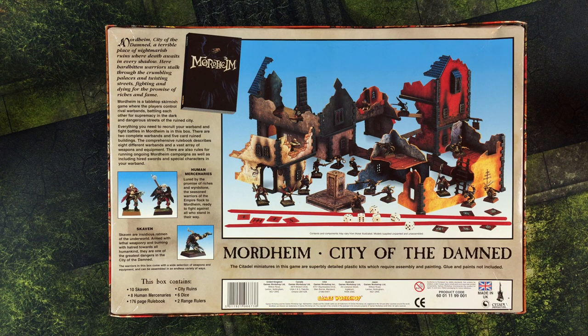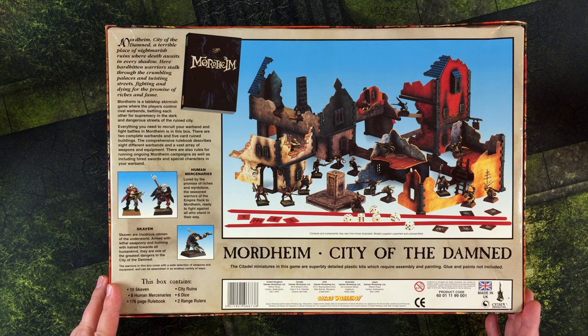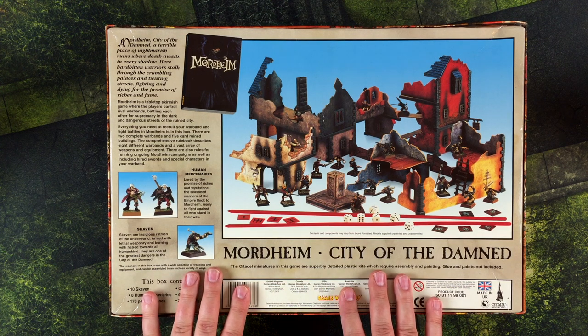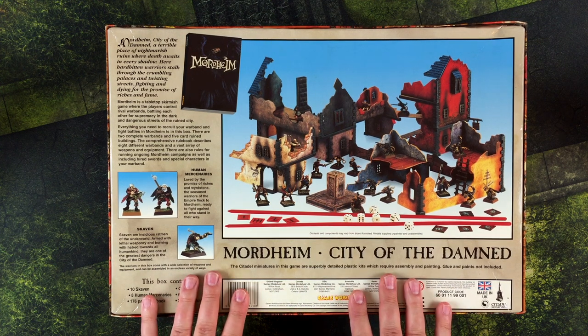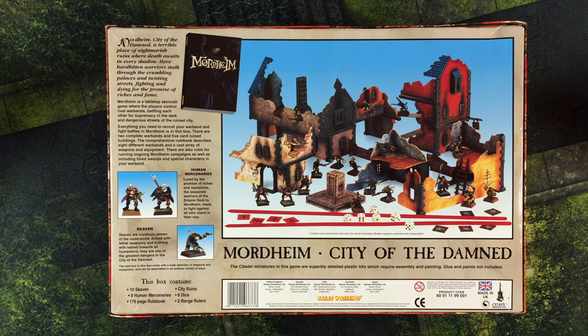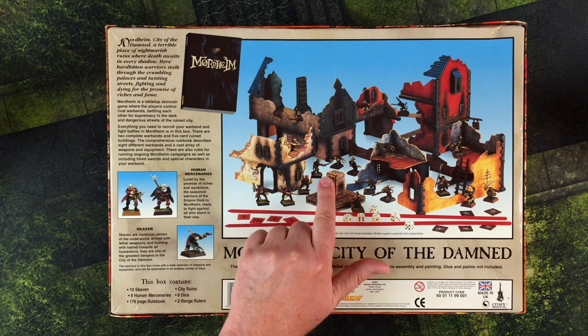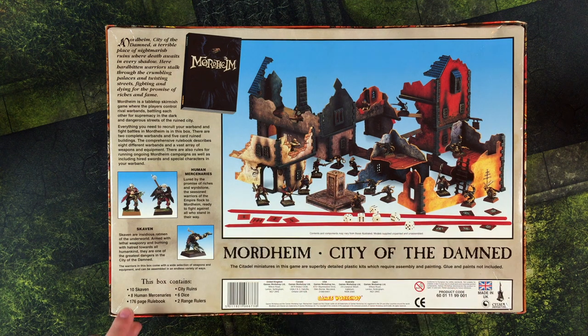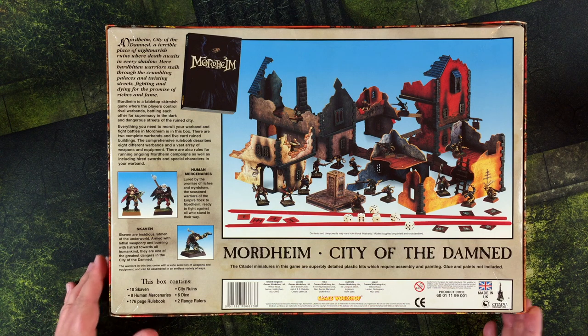I'd read online that perhaps the Mordheim box set was not packed as well as it could have been, so it's possible stuff has moved around over the decades. I hope we're not going to find any damage. This is what we should be getting: some terrain — cardstock terrain that fits together — 10 Skaven, 10 Mercenaries, a rulebook, the city ruins, six dice, and two range rulers. Let's see what we got.